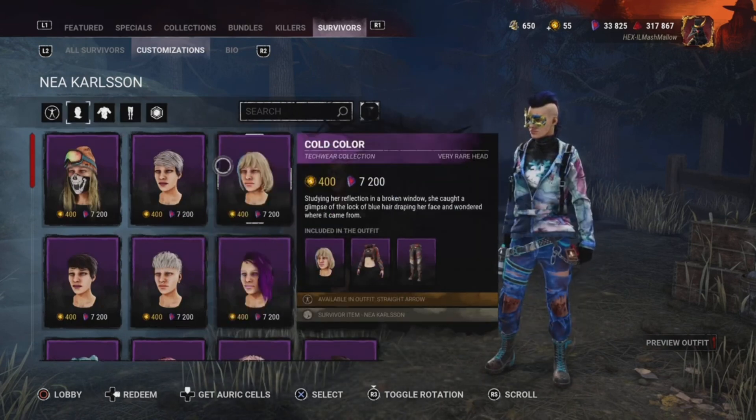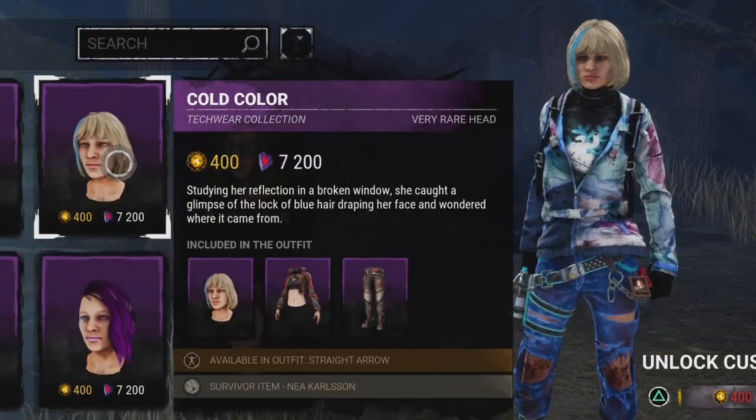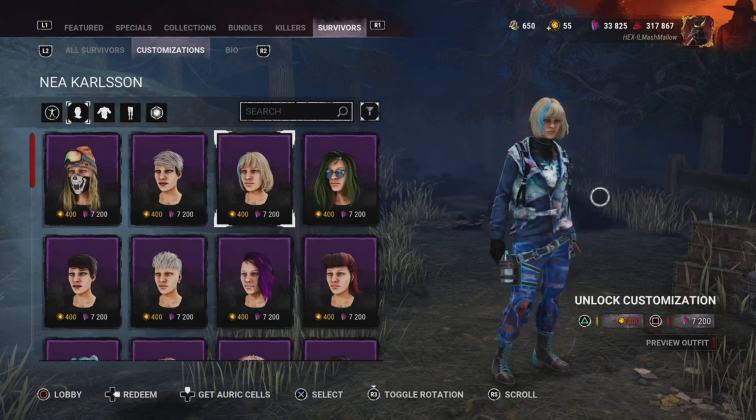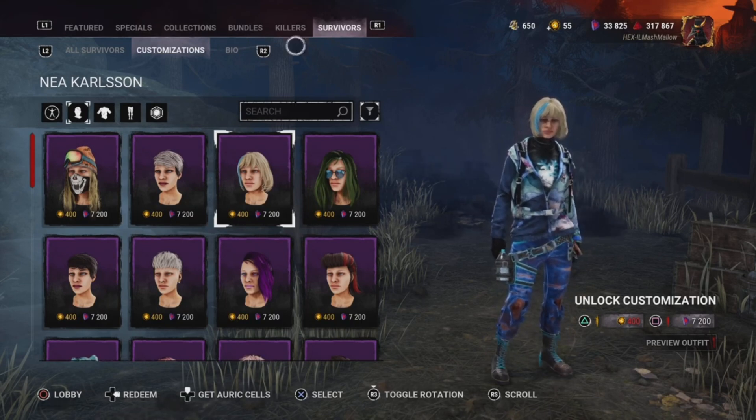So here are the cosmetics we're going to use first. We're going to use Cold Colour, which matches the hair — if you just ignore the wee blue bit, you've got a nice perfect hair for Ashley.